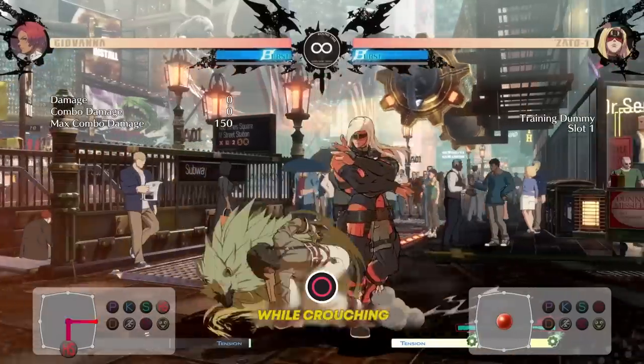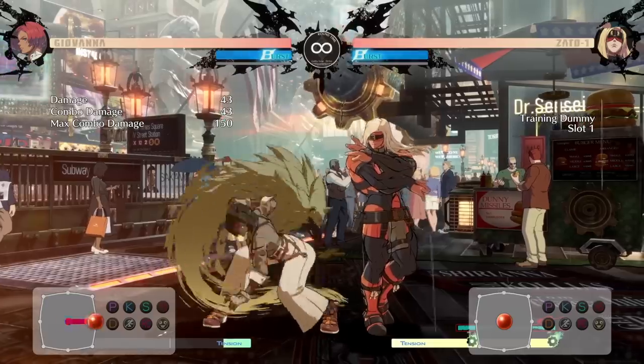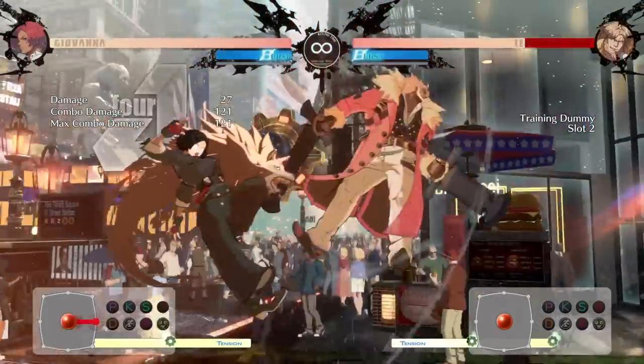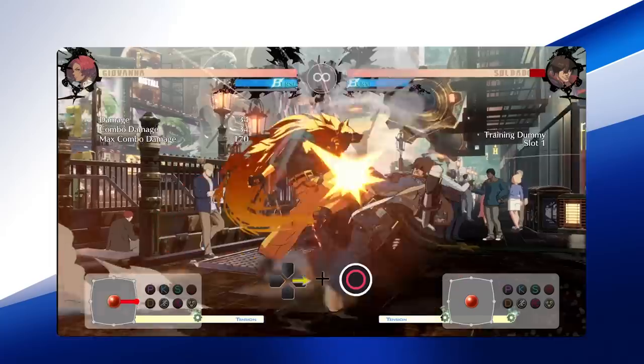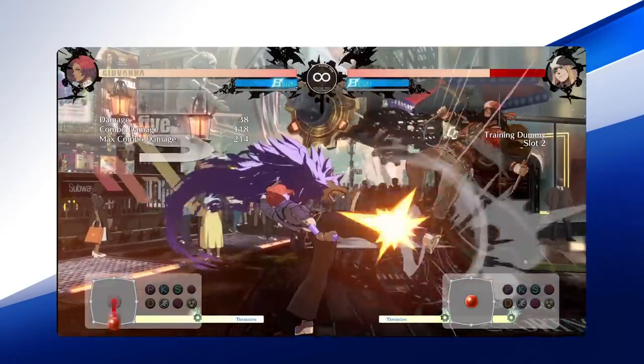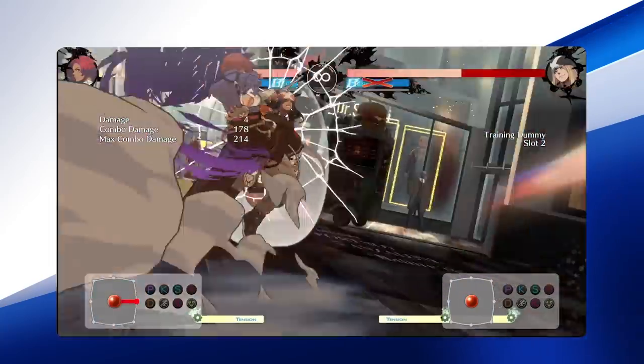Giovanna's Crouching Heavy Slash is an essential tool in her arsenal for launching opponents without meter. This move, when done after a Close Slash for example, allows you to either continue into a special move or do whatever you please to juggle the opponent after. Forward Heavy Slash also comes in handy for going airborne — when Giovanna uses this, it also moves the opponent forward in motion, which can be great when trying to finish a combo and end in a wall break.